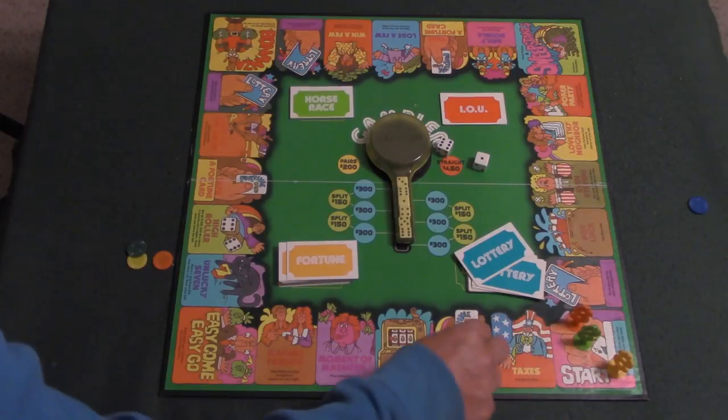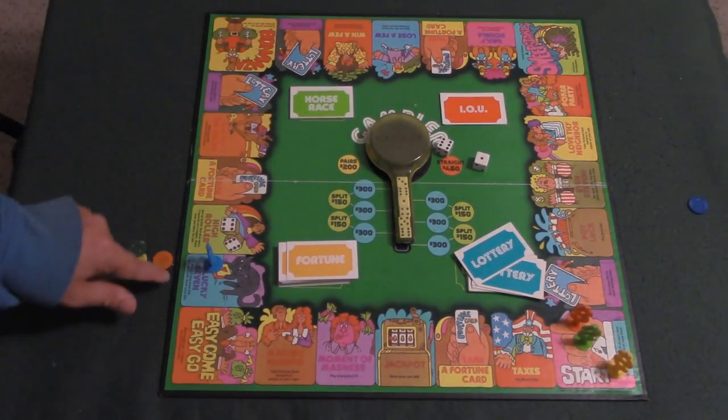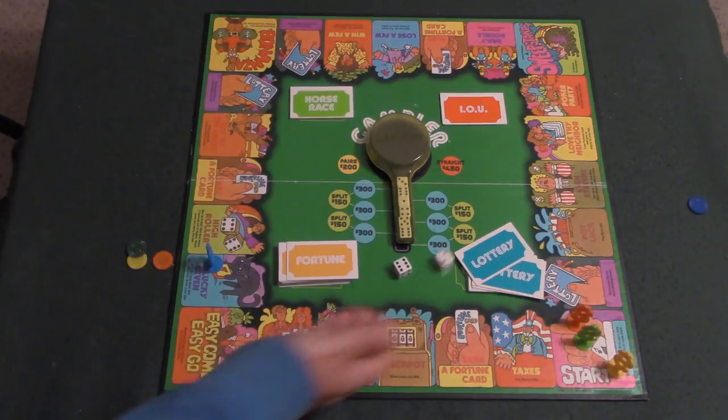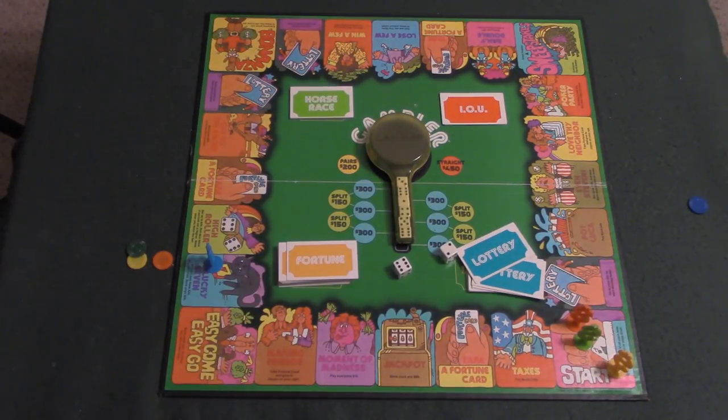Rolling a seven, moving seven spaces. The space says 'roll a seven, pay the bank thirty dollars; any other roll, the bank pays you thirty dollars.' The player picks it up and rolls an eight, so the bank ends up paying him thirty bucks, and it goes to the next person.